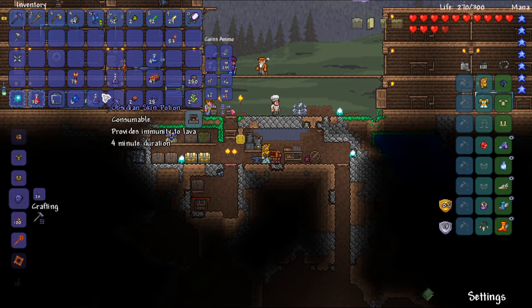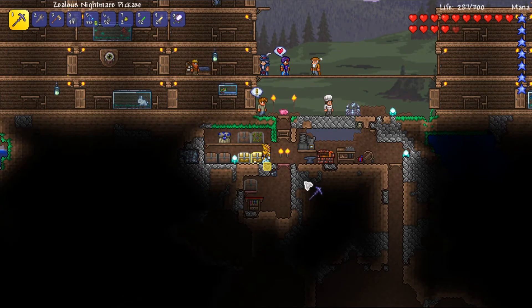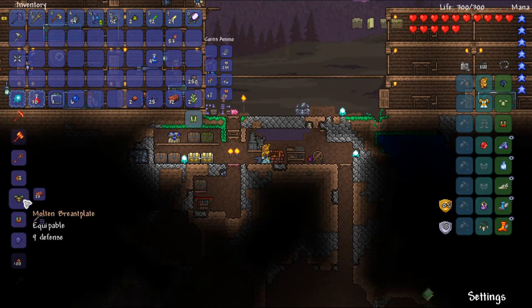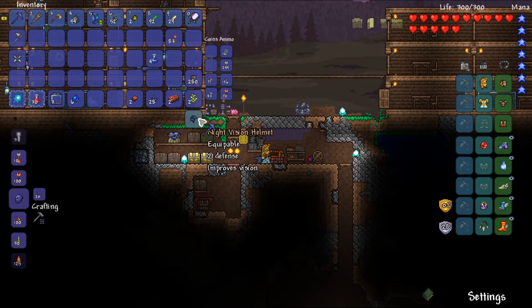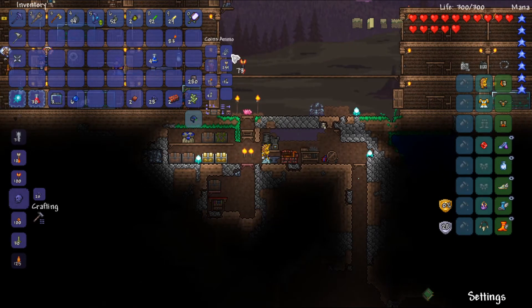I'm going to talk to the guide to see what I can make with this — hopefully there's a weapon or at least some armor. It seems like the only good thing was armor. I will need a pickaxe eventually, but I'm not in any rush to get that. It won't take but five minutes to get more ore since I have the lava waders now.